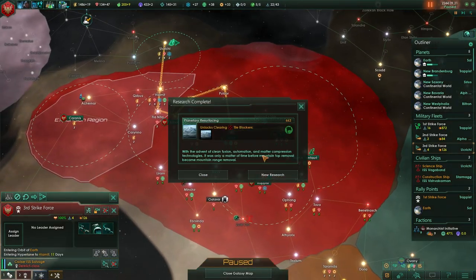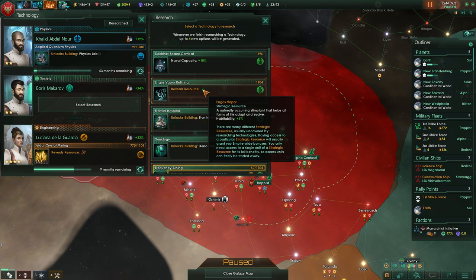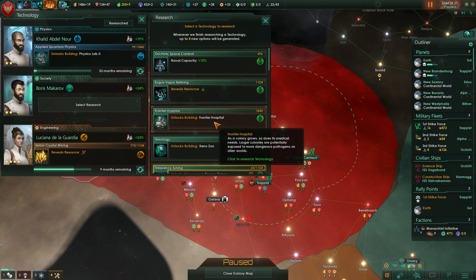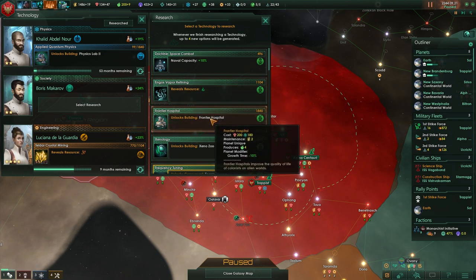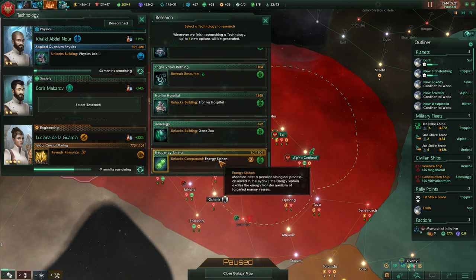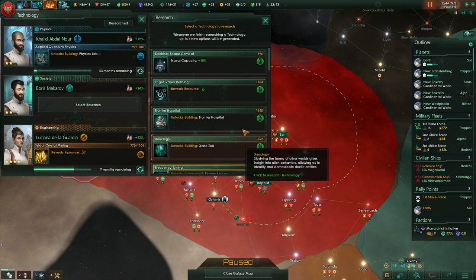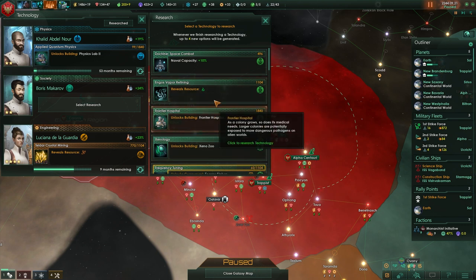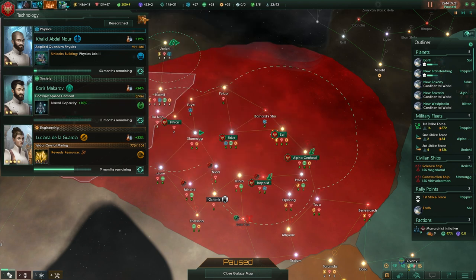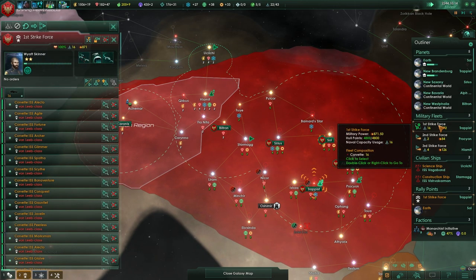Research complete. More tile blockers. Ghost Vapor gives us habitability and Frontier Hospitals give us growth time. What's frequency tuning? Frequency tuning is that energy siphon — it's good against shields, but I don't usually use them. How about just bumping up the naval capacity? It's so cheap, might as well. Take those when tile blockers aren't available.